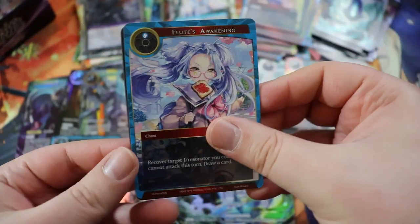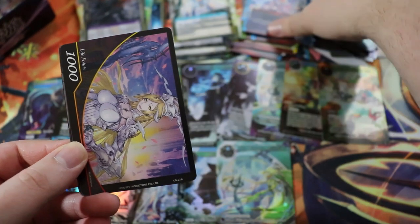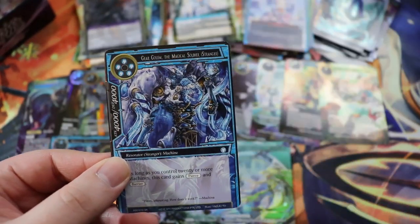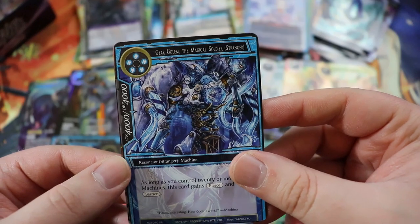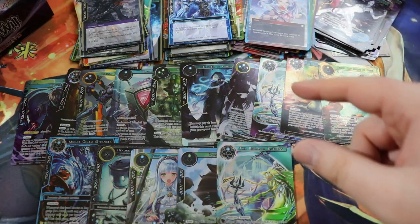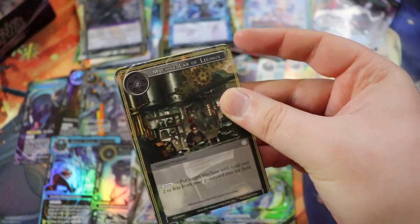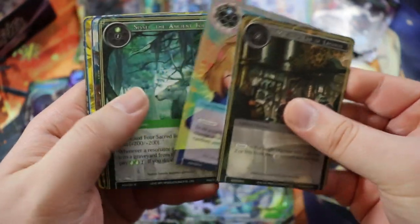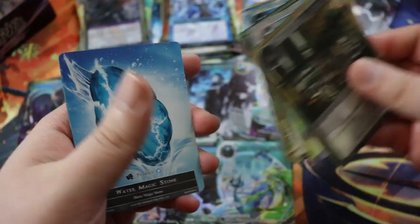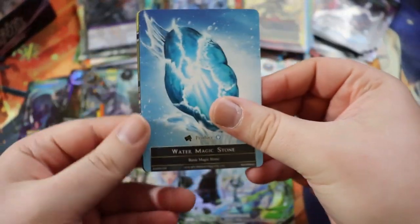I'm actually wondering if we're going to have enough cards to even make a Stranger deck. Very interesting — like, are we gonna have enough cards to make a Stranger deck? Probably? Maybe? Maryabella. Nameless Knight — I'm down with that. I like this card quite a bit. I think that gives me a full playset, or actually more than a full playset, to be completely honest.